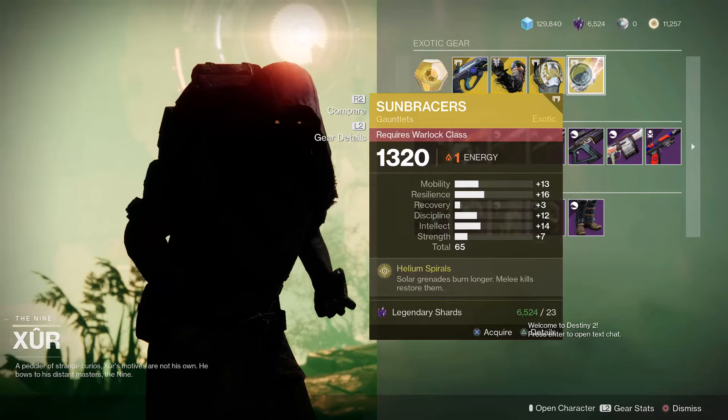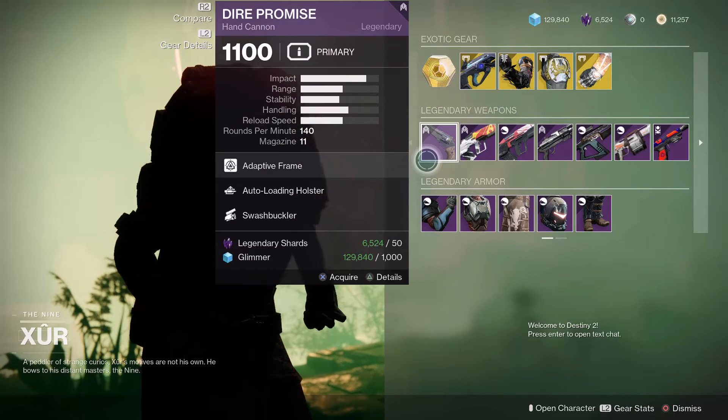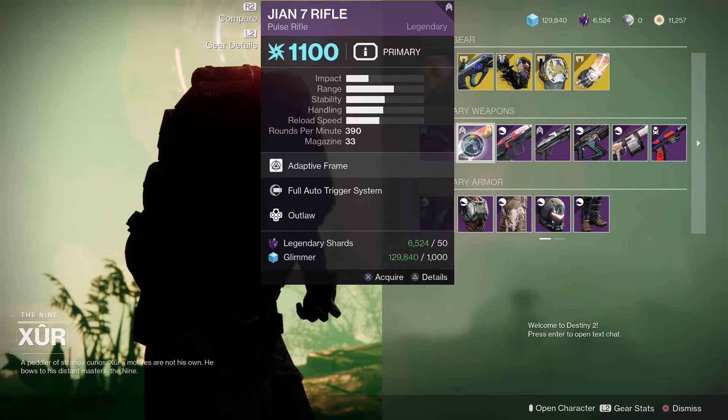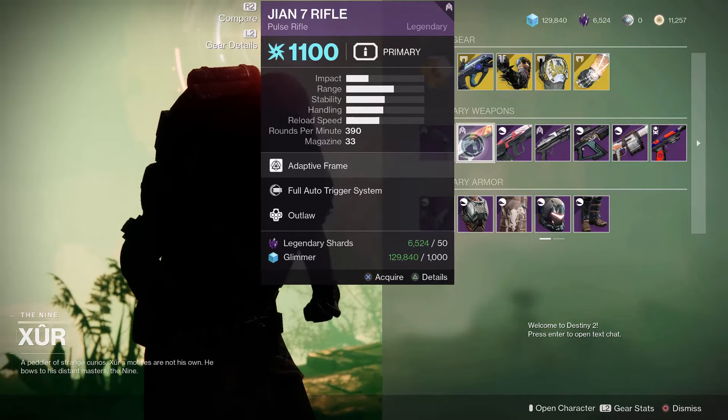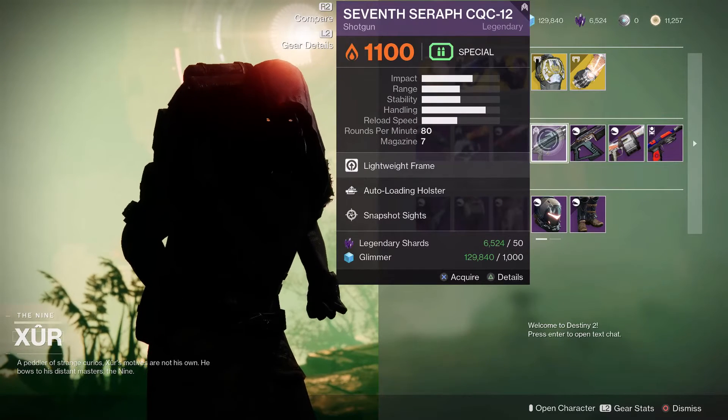And Sunbracer Gauntlets for Warlock. His legendary pool consists of Dire Promise Hand Cannon, Ion-7 Pulse Rifle, Last Perdition Pulse Rifle, and 7 Serif Shotgun.